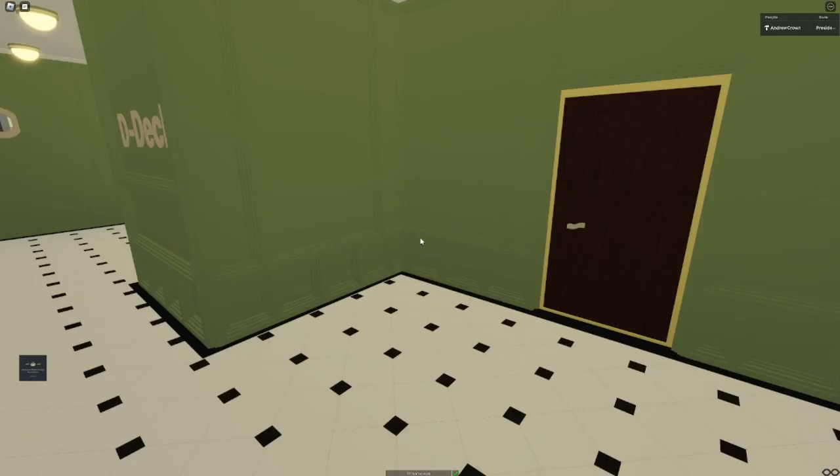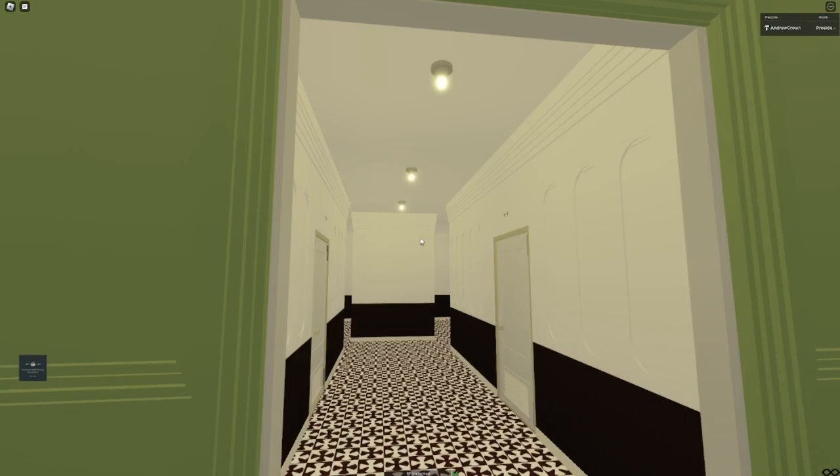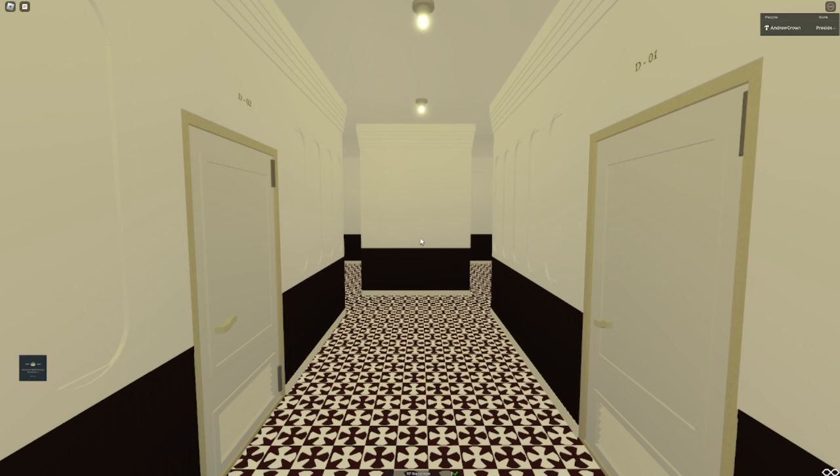First we'll check out the third class area - cabin class. If you know the original, big big big difference, very big difference. The old paneling, in my opinion, it was fine for the time in 2018. Now this is more modern, bigger, friendlier, more intricate, as one might say.